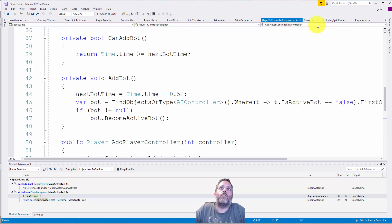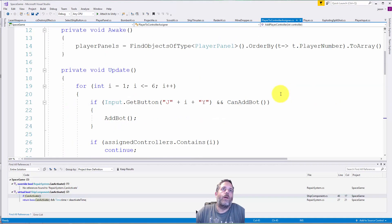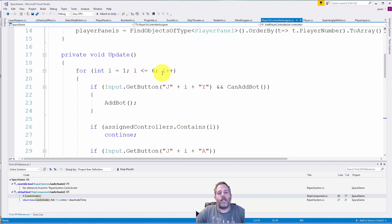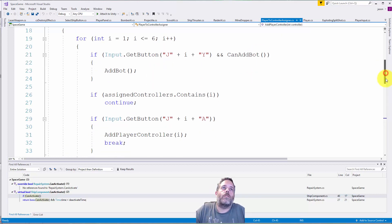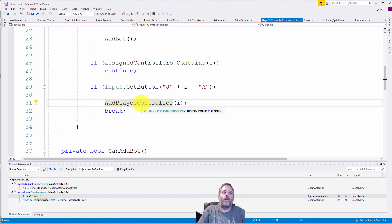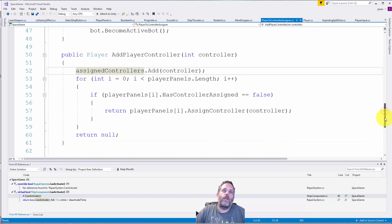The assignment happens in the PlayerToControllerAssigner script. It's a simple game object with a script — at least until I added the bot stuff. In Update, I loop through controller numbers one through six. I also support keyboard input, so five and six are actually keyboard mappings, not controllers. I check if the Y button was hit for any of them to add a bot. More importantly, if A is hit, I call AddPlayerController passing in that number, and add it to a list of assigned integers.